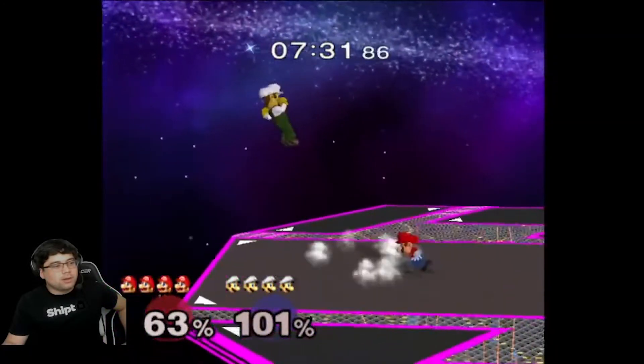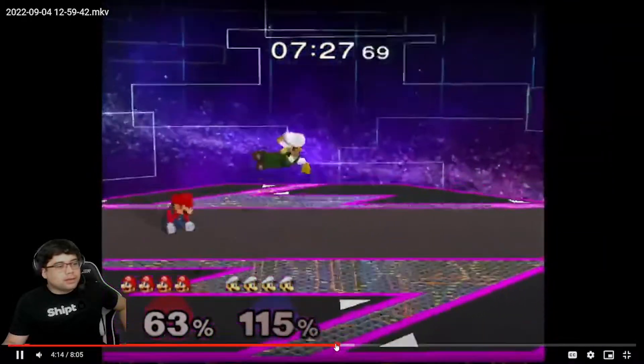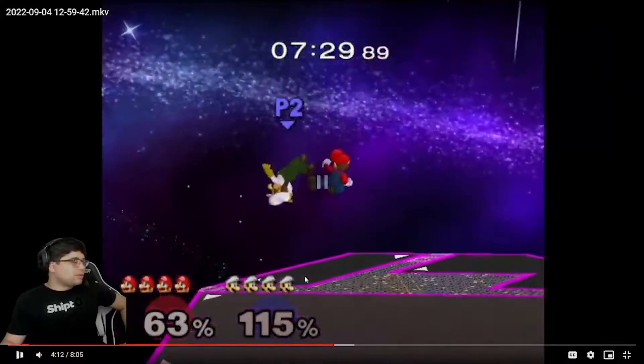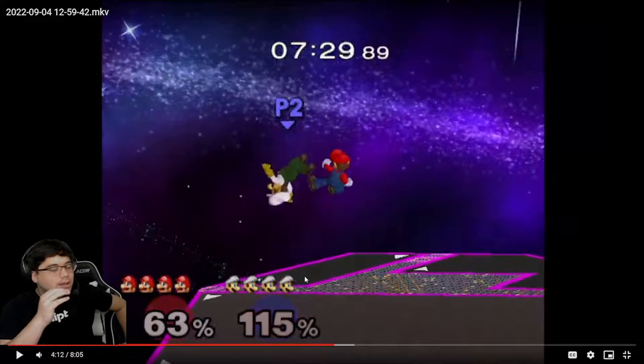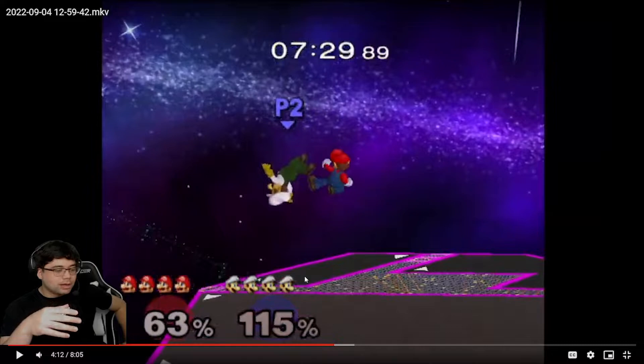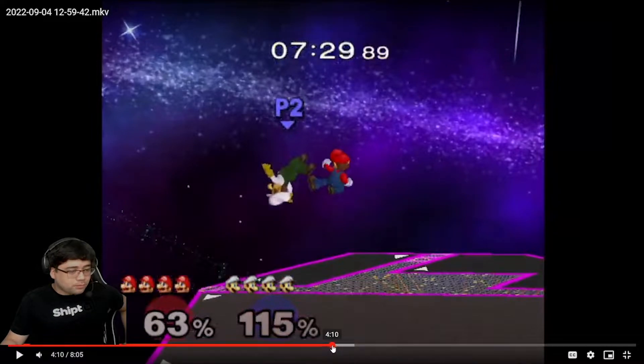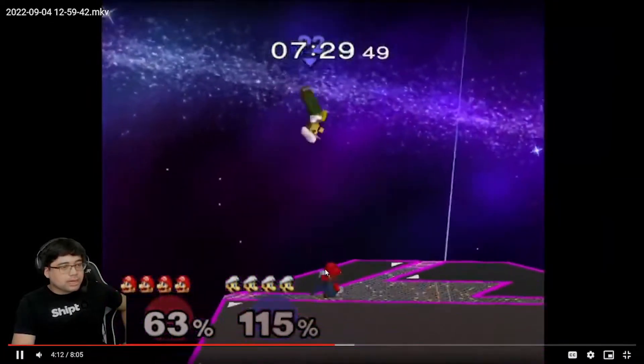Nice — oh, going for the gusto. You've got to make sure on those hit confirms you're getting as much damage as possible. This whole matchup is just neutral — you're getting trades, but if you get a guaranteed hit and can follow up, it's better to get that damage rather than just positioning. Because even if you have good positioning — center stage while he's on ledge — you might not get the kill. If he has more percent it'll be easier obviously. Right here you should have done a quick up air or faster confirm into nair — nair could have connected for sure.